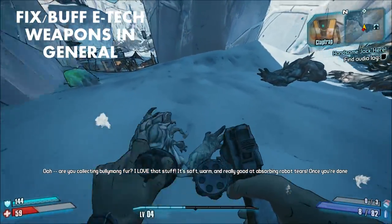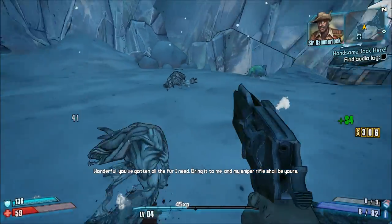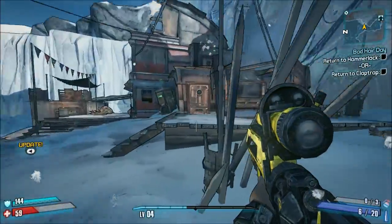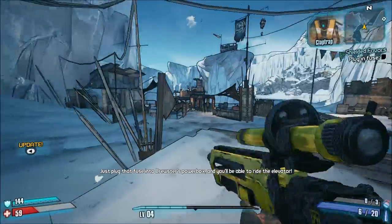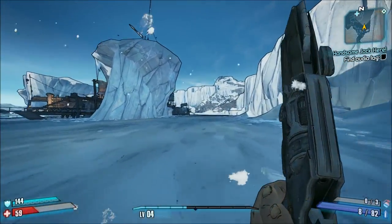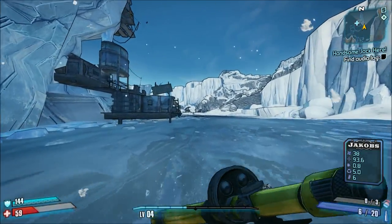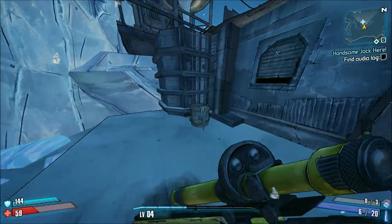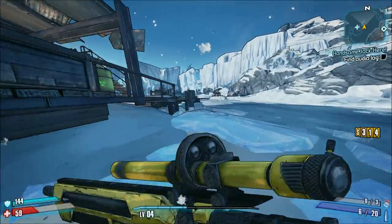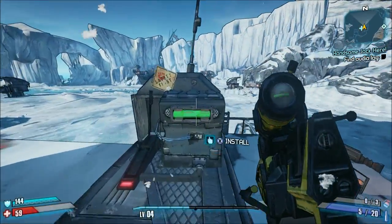Number two: fix e-tech weapons in general. While e-tech launchers could be left as they are, e-tech pistols, shotguns, assault rifles, snipers, and SMGs could all use buffs to their critical hit modifiers and overall ammo consumption. One reason e-tech weapons underperform in Ultimate Vault Hunter Mode Plus and overpowered levels is because they're balanced for normal and True Vault Hunter Mode, which ends up making them awful in the later difficulties.